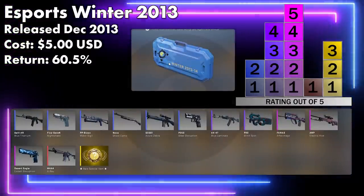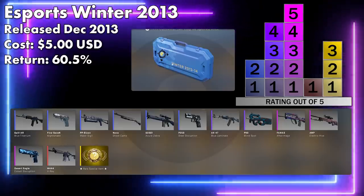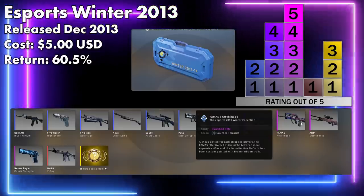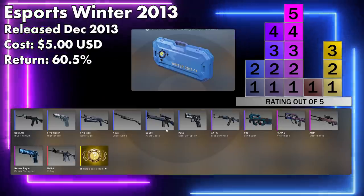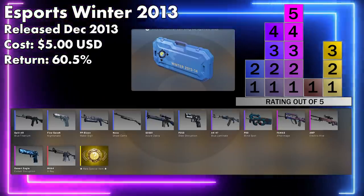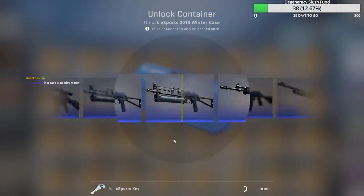Next case: Esports Winter 2013 case. Awful case, terrible skins, very few redeeming qualities, but very good for trade-ups and it's inflated the price of everything in here. The pinks in particular are very valuable — if you get a bunch of them, you're looking pretty good. We want pinks — that's the long and short of it.